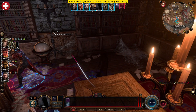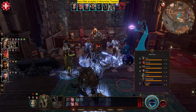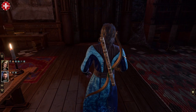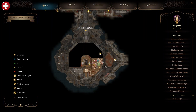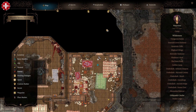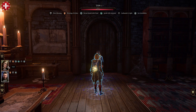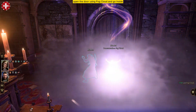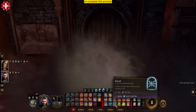You can get this summon permanently by solving two little puzzles in Moonrise Towers. Just follow my path through Zaryl's room, open the door using Fog Cloud and go inside. One important note: you must have Gale in your party to complete this process.